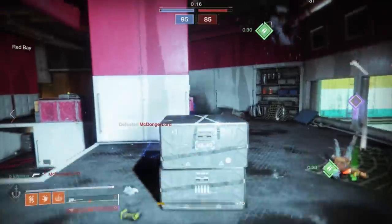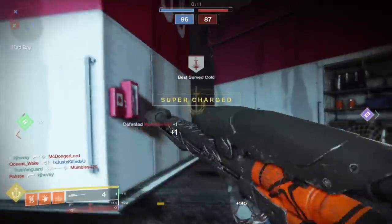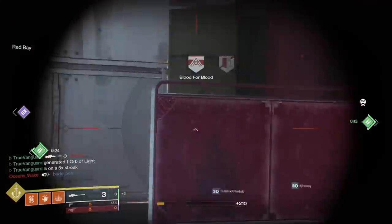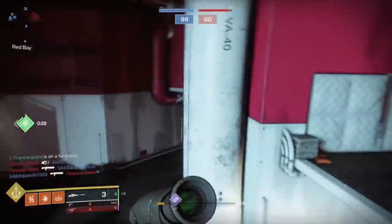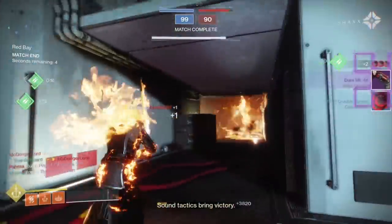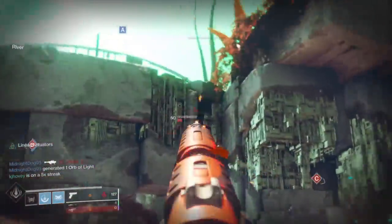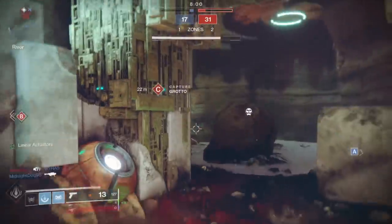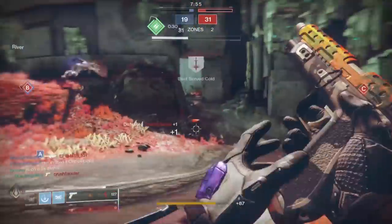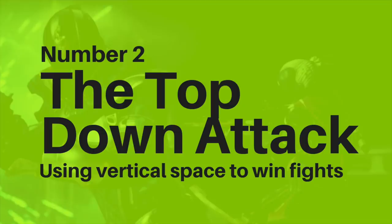Jumping backwards while you shoot is also beneficial. Depending on your primary, obviously this is a bad choice if you're using a scout rifle or pulse rifle, but if you're using a hand cannon or a sidearm, these weapons are solid in close quarters from the air and can reliably hit consecutive shots. The back pedal and shoot tactic is best used when you see the attack coming — if the shotgunner catches you off guard and is up in your grill, back pedaling in a straight line often makes follow-up damage easy for them.